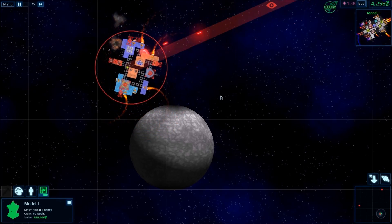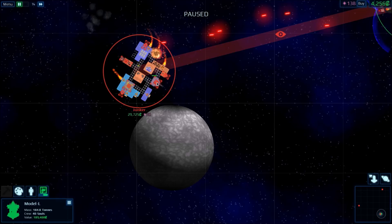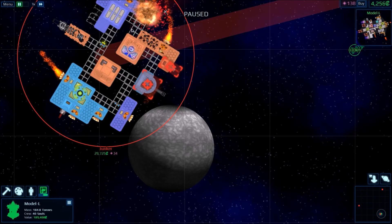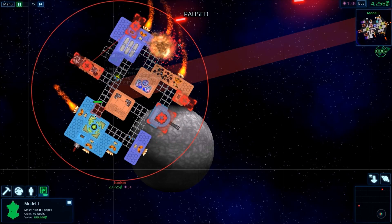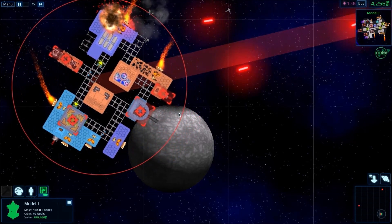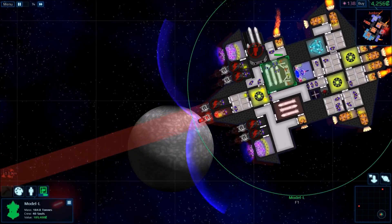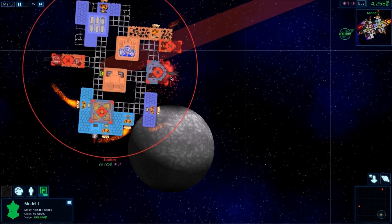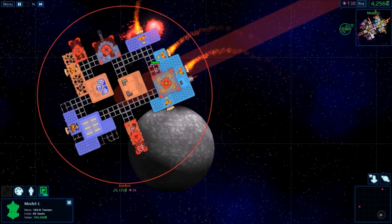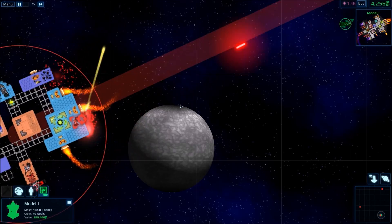As you can see, we're not targeting the right thing. We're actually gonna pause and target that first, then target this point-defense weapon here, then target that one, and then the core itself. It's important to readjust how you want to be blowing things up. Now we're taking out that point-defense system. Our missiles will fire again when they're loaded — we just need crew in the room to be manning them. That big laser cannon is gonna be a bit of a problem, but fortunately some crew have been killed, so it's not quite as able to deal damage to us.